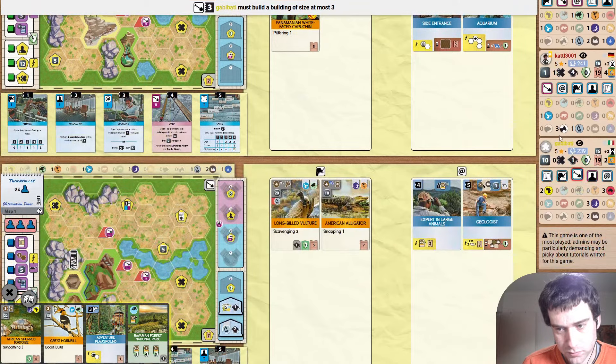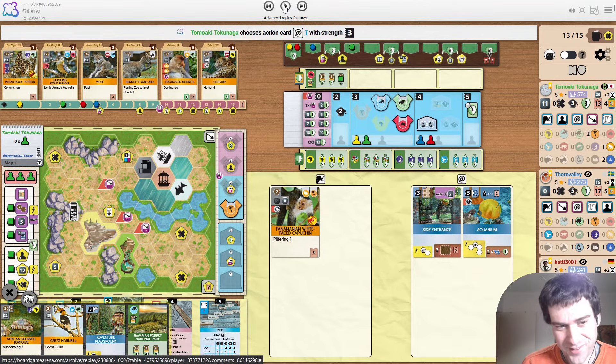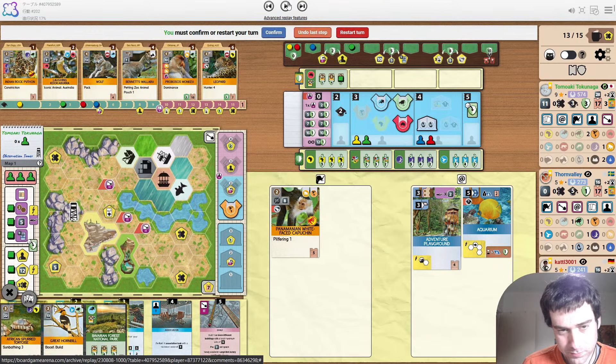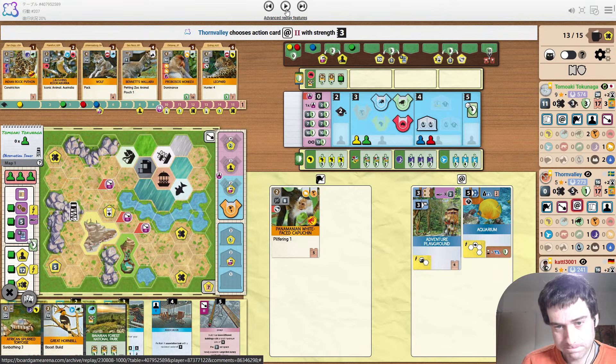Yellow also not wanting to trigger the break — they want to build before they trigger the break. The primate clock is ticking. Being able to play Adventure Playground before the break — so it touches side entrance and the kiosk and gives more appeal, and lets him draw down cards. And now if he actually gets to build again, his income is going to be higher than 28 — which is basically double everyone else.